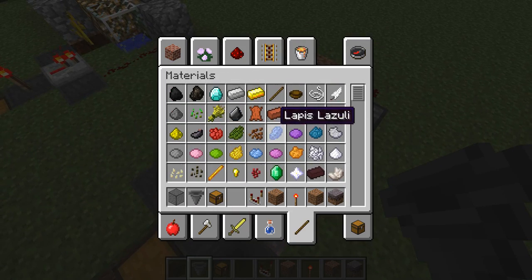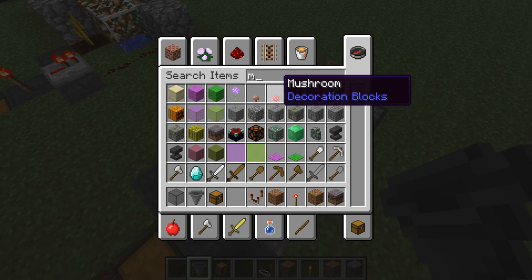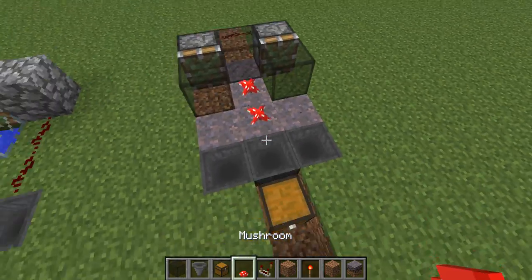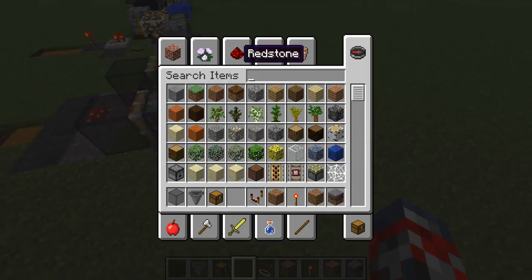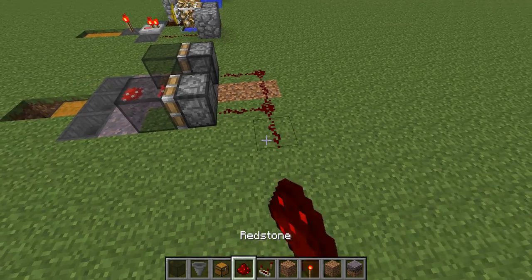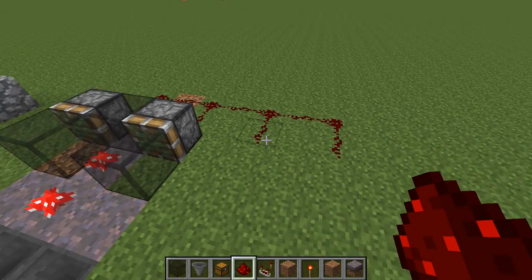Then what you want to do is go ahead and grab your mushrooms. Any kind works — I'll just use red. So it should look something like this. And if you want to make another one of these or the exact same one, you can go ahead and just take this turn again, just like this.